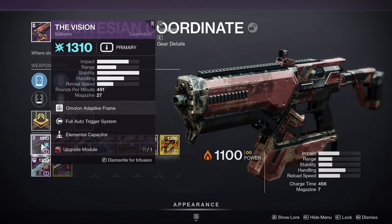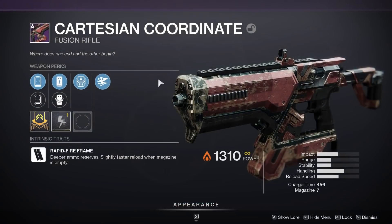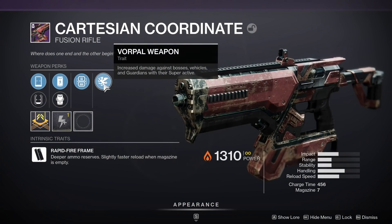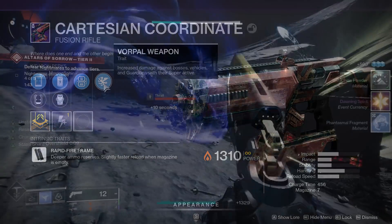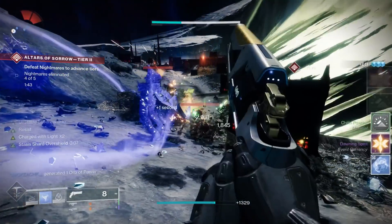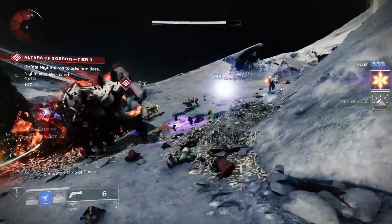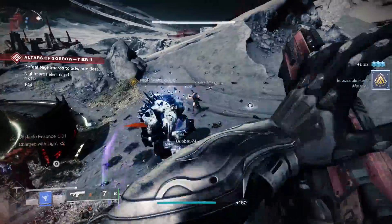Why am I making an entire video on this? Well, it is arguably perfect. First things first, we have Vorpal Weapon — that's going to increase damage against bosses, champions, and stuff like that. Because it's on a special weapon, the Cartesian is going to do that full 15% damage boost. There is actually a big change to Vorpal Weapon where heavy weapons with Vorpal only do 10% now, so on a special that's really where you want it.